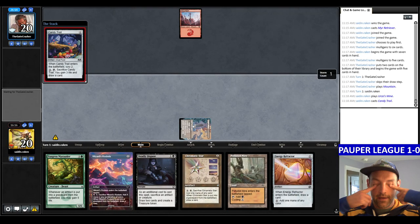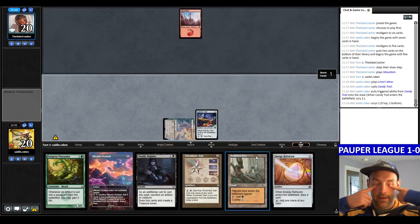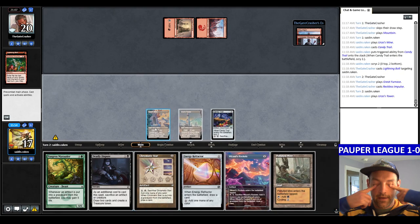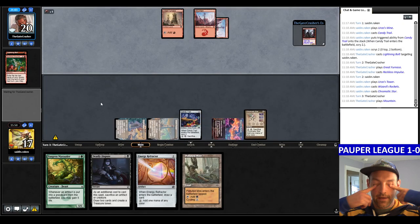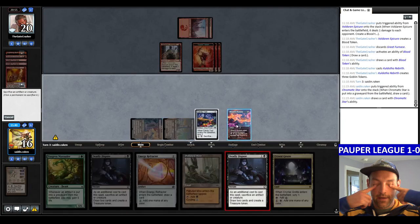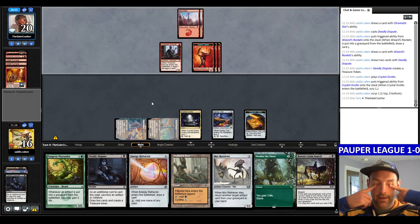They play an Axe Vanguardian, play a land. Rockets, Refractor — oh my god, I didn't play the Power Plant. That is a huge problem. Crark would be looking pretty good right now. I crack for black, red, green. Find a Deadly Dispute and Ancient Stirrings. Stirrings finds a Golem Foundry — put it on the bottom. Play Power Plant, play Rockets, Deadly Dispute the Rockets, find a Candy Trail, pass the turn. They have ten mana. They play a Tuk Tuk and then an Avenging Hunter.